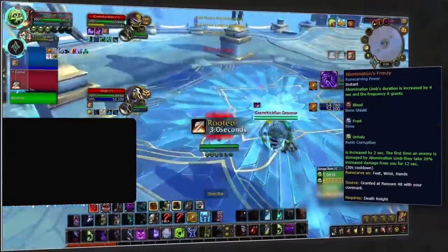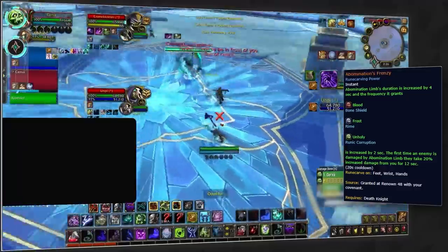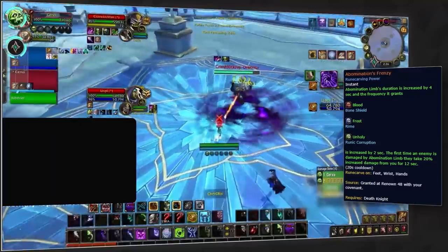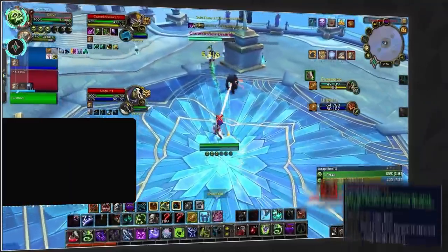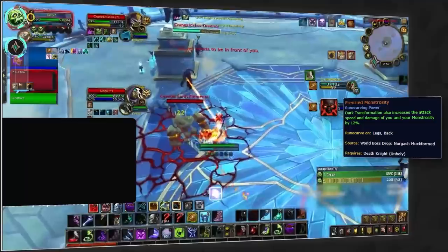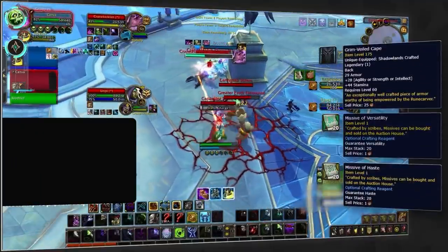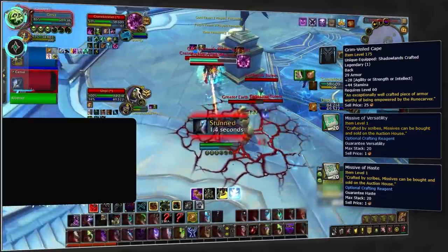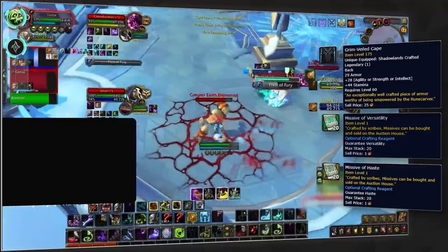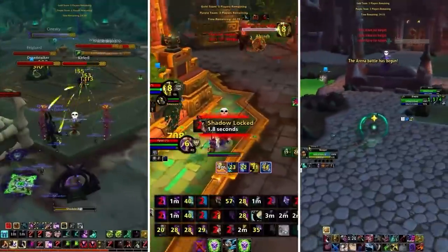Unholy is set to make a comeback in 9.2, partly due to buffs to Abomination Limb, keeping Necrolord as the go-to covenant — especially now with the Abomination's Frenzy legendary on top of that. To pair with it, you'll also want to craft Frenzied Monstrosity for the added damage for both you and your pet when transforming your ghoul. As for slot, you don't want to overlap with tier — we suggest cloak, but optimally legs for the additional stats, paired with versatility and haste missives.